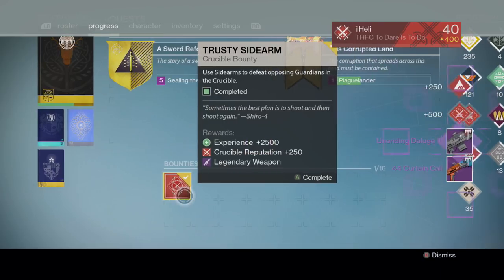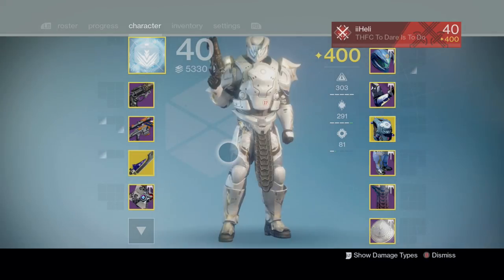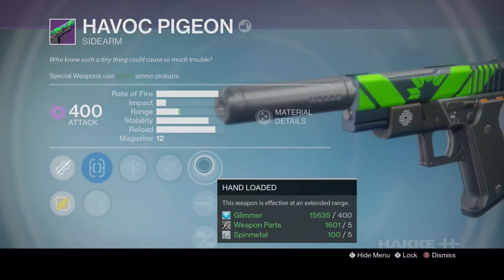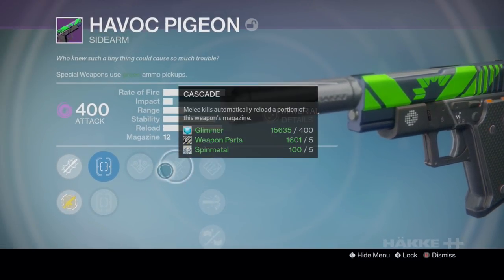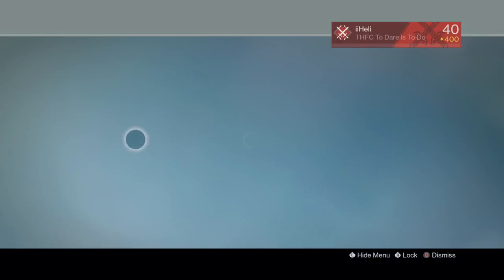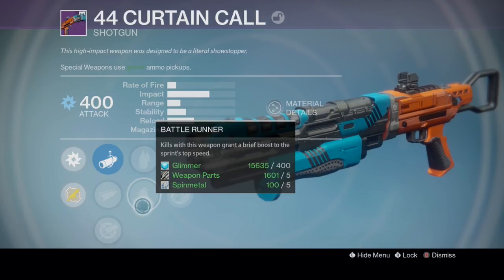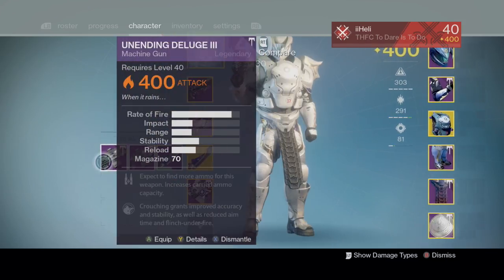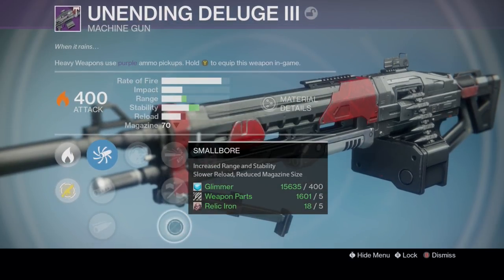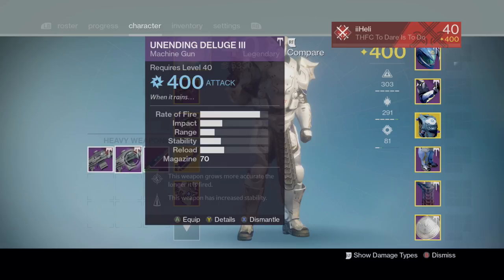Shotguns and Heavy: we get a Curtain Call, another Unending Deluge, and a Havoc Pigeon. Lady Efforty, why do you hate me? The Havoc Pigeon has Hand Loaded, High Caliber Rounds, Reinforced Barrel, Cascade, and Danger Close — not a great roll. The Curtain Call has Rangefinder, Rifle Barrel, Lightweight, Close and Personal, and Battle Runner — much better. The Unending Deluge has Surplus, High Caliber Rounds, Injection Mold, Small Bore, and Take a Knee.